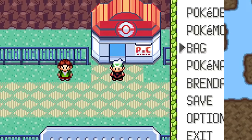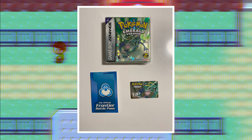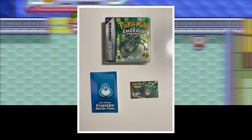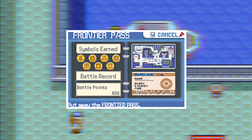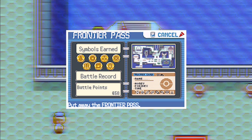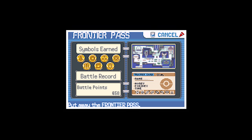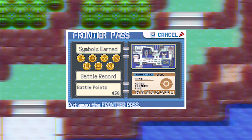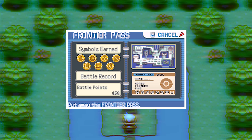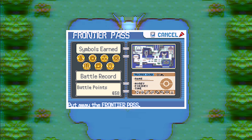Back when Emerald was releasing, various retailers had a special tin with a Frontier Pass as a pre-order bonus. In Pokemon Emerald, a player could upgrade their trainer card to a Frontier Pass upon reaching the Battle Frontier. The Frontier Pass shows a player's symbols and battle points, allows the player to view a map of the Battle Frontier, view a record of matches saved at a specific Battle Frontier facility (except the Battle Pike and Battle Pyramid), or look at the standard trainer card. Upon first entry into the Battle Frontier, the trainer card is upgraded by a woman at the entrance. Saved battle points and any of the 7 Frontier symbols earned are listed, and one battle from within a facility may be recorded and stored — which may be watched or overwritten at any time.